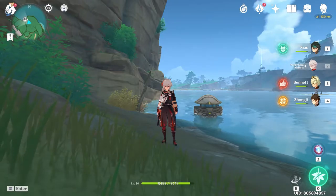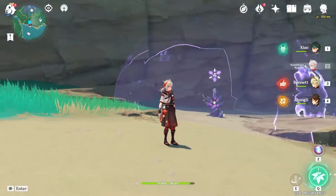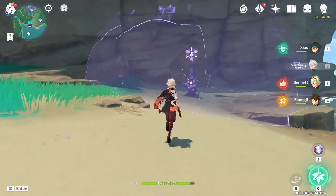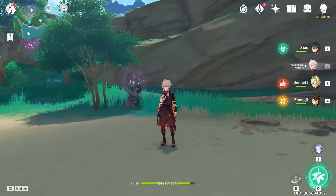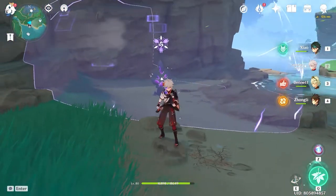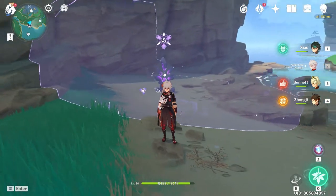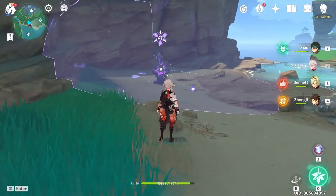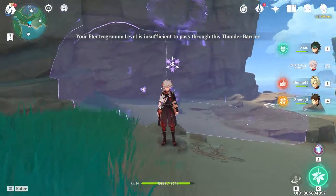Now I'll be showing you guys how to get the third sillie. I'm at the position of where the third sillie is. As you can see, there is an electro barrier you can't go through. Your first instinct will probably be to get an electrogramma and run towards it, but even at the third level — the second last one — I still can't get past this barrier.